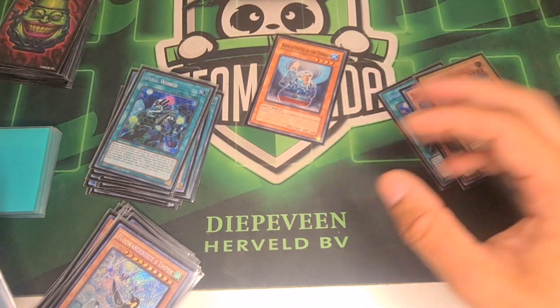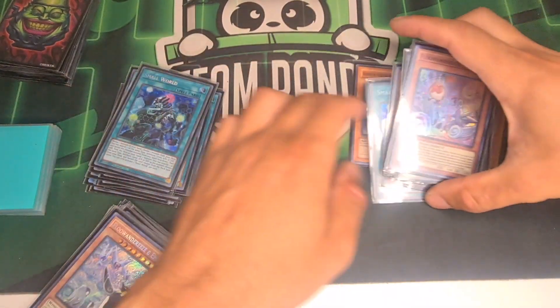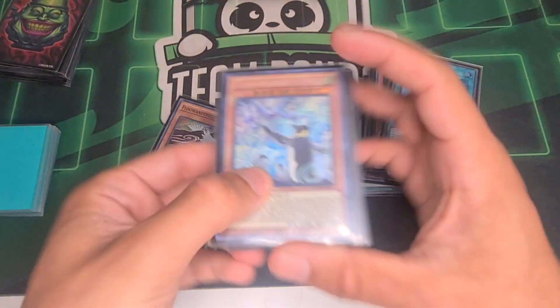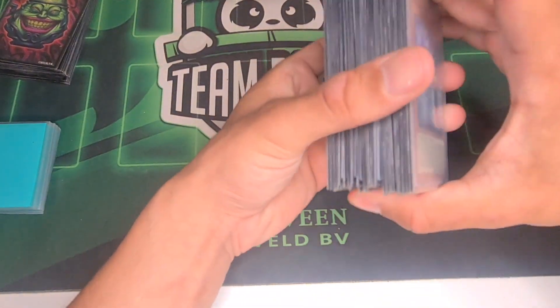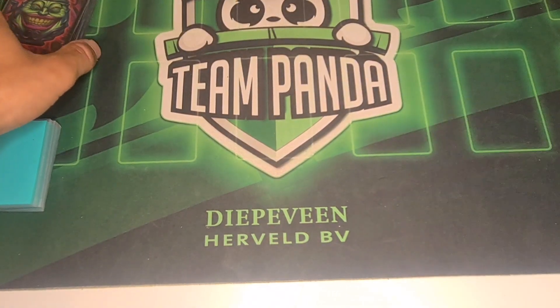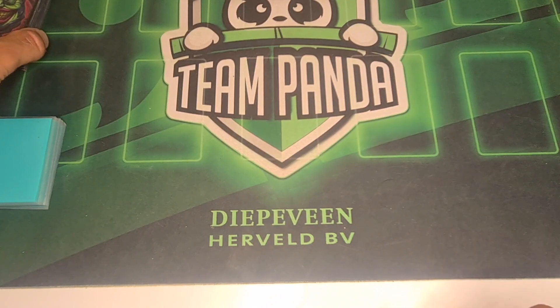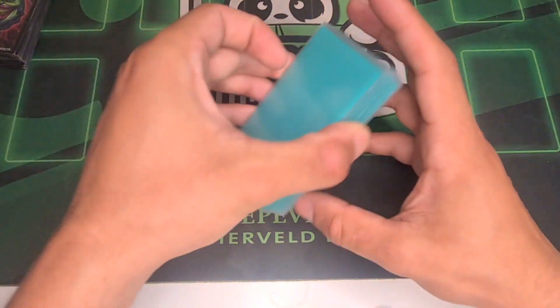Going second obviously doesn't do anything, but the deck is built heavily on going first and it's very fun to play. The main deck is 40 cards. That's also the reason we're playing three Ampen, because there is a chance you may banish Ampen with Small Worlds so you cannot use it anymore. It came in clutch a few times where you just unbreak your hand with Ampen and go normal Subterror and go ham.